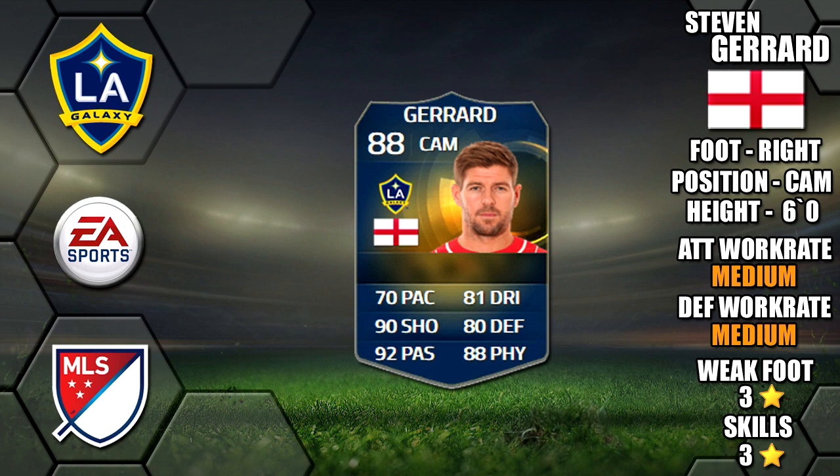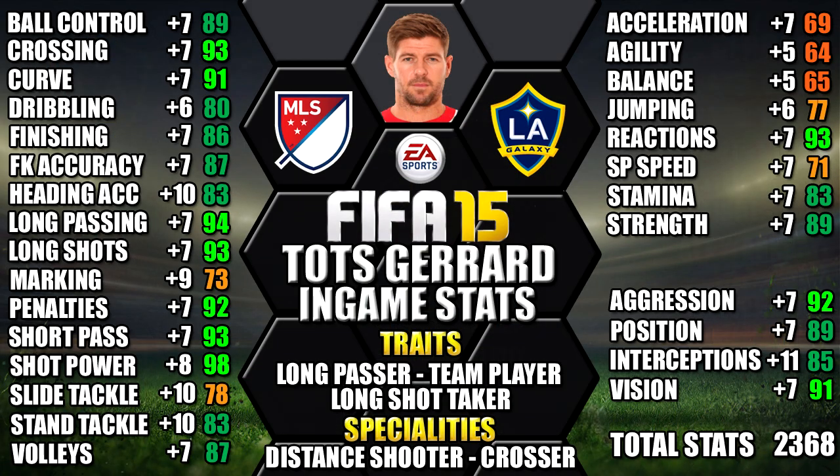He is 6 foot tall, right footed, with a medium work rate, 3 star weak foot and 3 star skills. Looking at his in-game stats, his standout is 98 short power, 94 long pass, 93 short pass, 93 long shot and 93 reactions. We have also included all the upgrades over his informed version as a comparison, so you can see each individual stat upgrade.